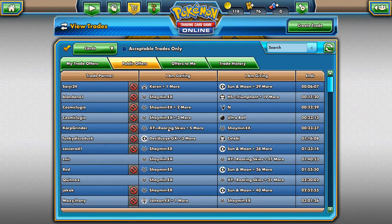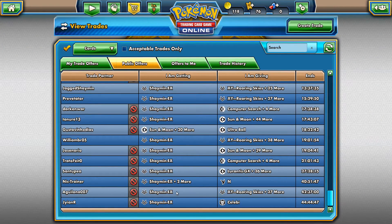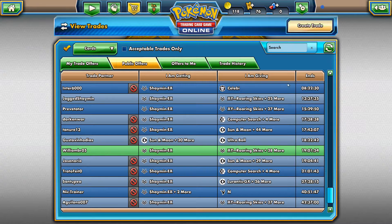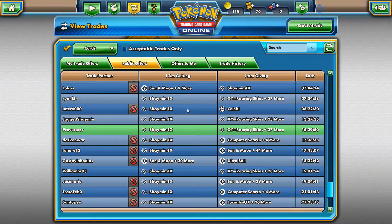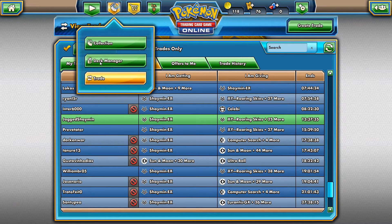Here we can see some trades that are publicly posted. We have Roaring Skies, Shaman EX. Typically you're gonna see people wanting 25 or more packs. That guy wanted 29 packs. 28 packs of Roaring Skies — it varies. A lot of people will accept Sun and Moon packs as well right now.